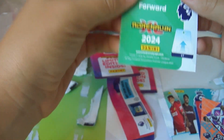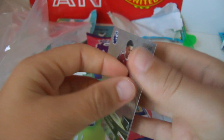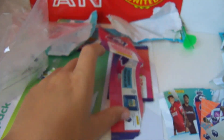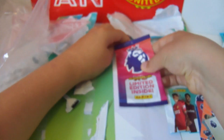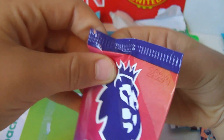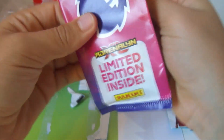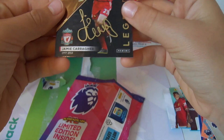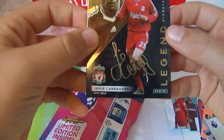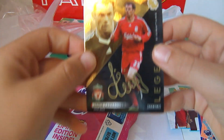You can see that we've got a Nottingham Forest forward — ooooh, Brennan Johnson! Moving on to the last card — it's a legend — hope this will be an autograph. Oh let's go — Jamie Carragher signature! Let's go!